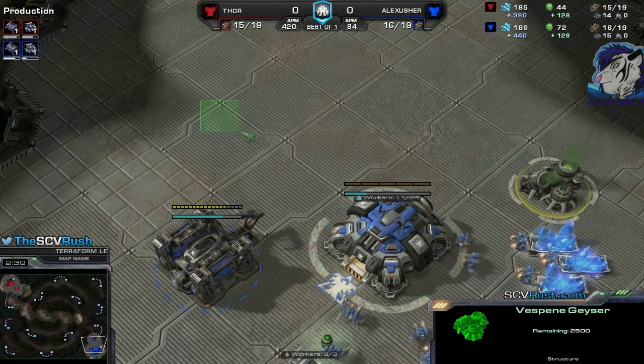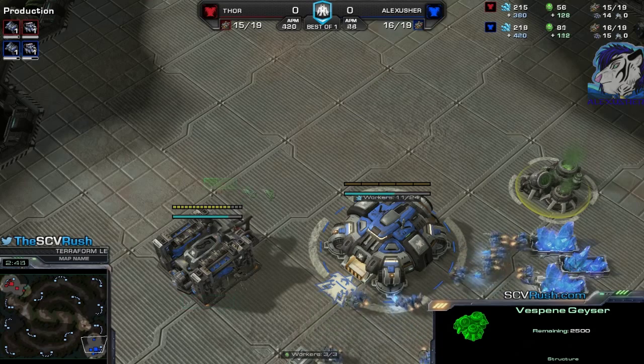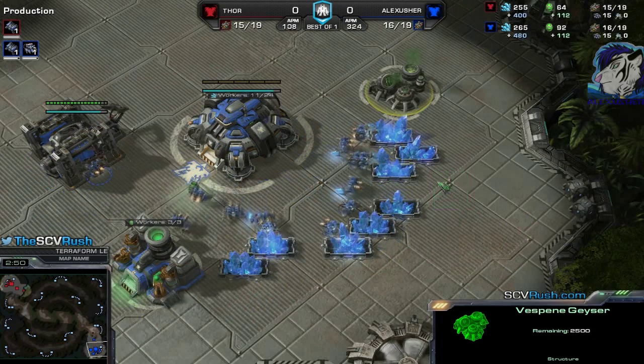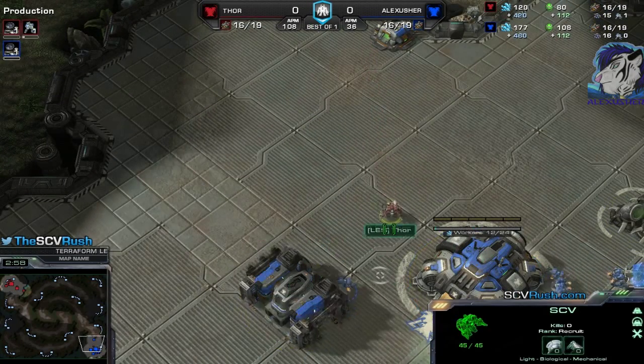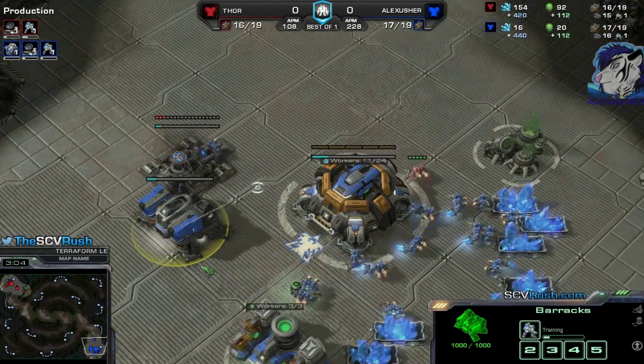No second gas at all. As soon as possible, the starport — then when the factory finishes just crank out hellions all the time. Get a third supply depot at 22-23 supply, and another one later on, then produce a medivac as soon as possible.